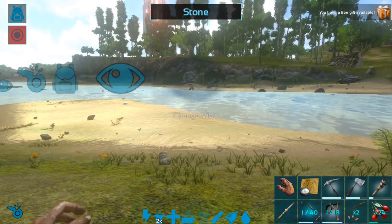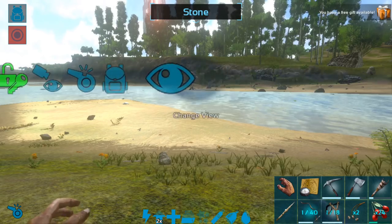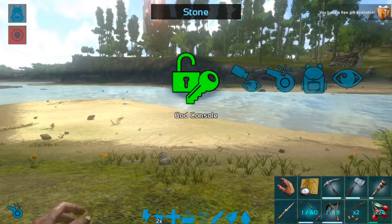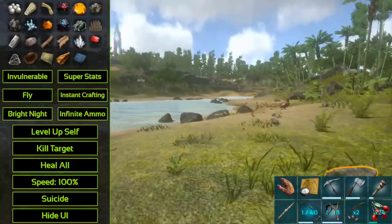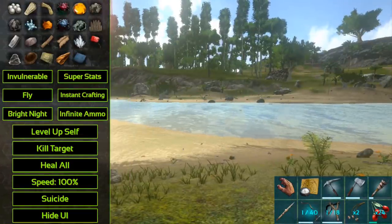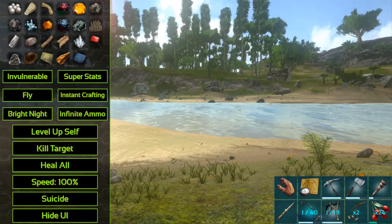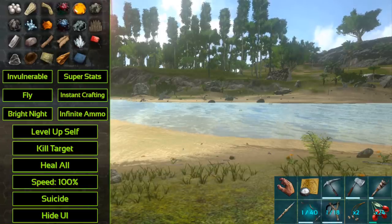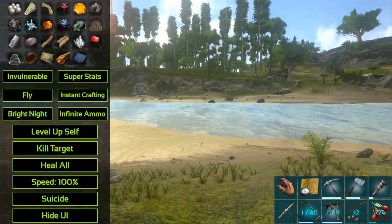We are going to take a look at the God Console. The way to access it is from the left-hand flow menu — it's this bright green lock and key symbol, and it pulls up this menu. I think this menu looks really cool. You have a few options here. At the top you can see all of these resource items. I just clicked the Silica Pearls and it added a stack of 100 pearls, and then the same with the Thatch.